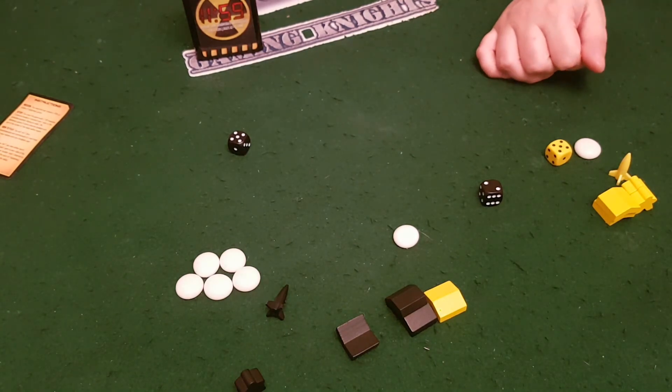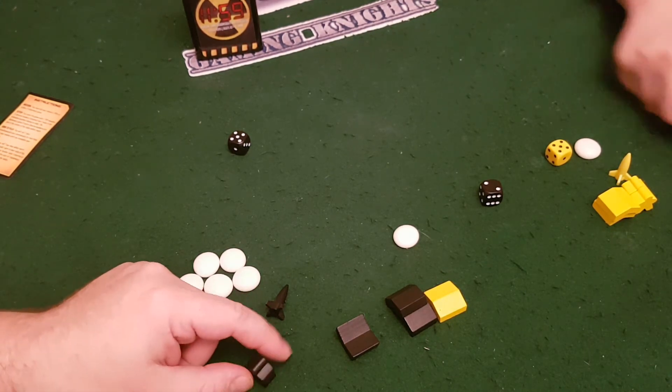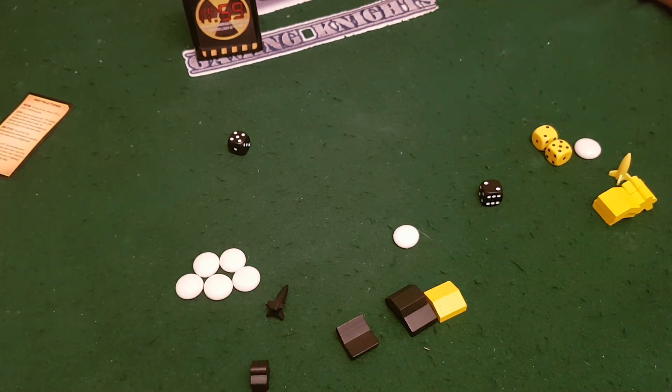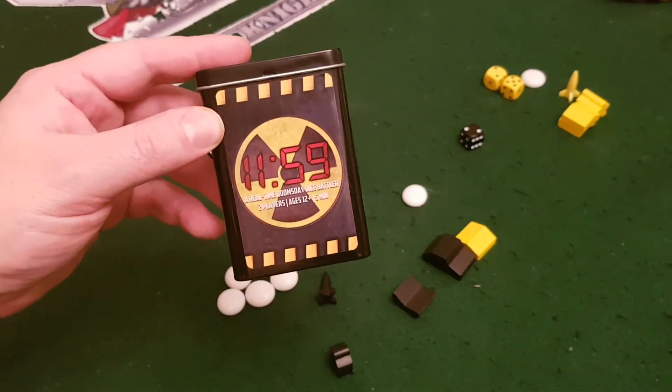Five diplomacy gems — I win! And there you go. Wow, it was really close. Look — I've got no bunker, there's one diplomat standing in the open. You just rolled a seven, and you'd need a double to shoot him, but you could have taken one of your gems instead. There you go — that is a full playthrough of 11:59!